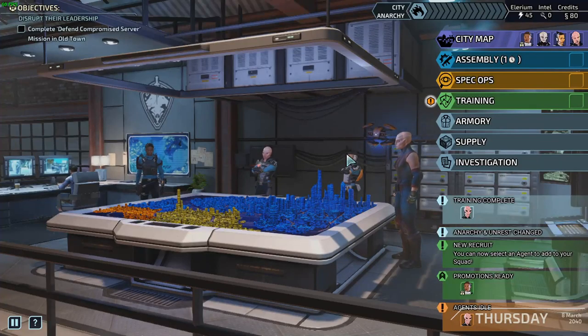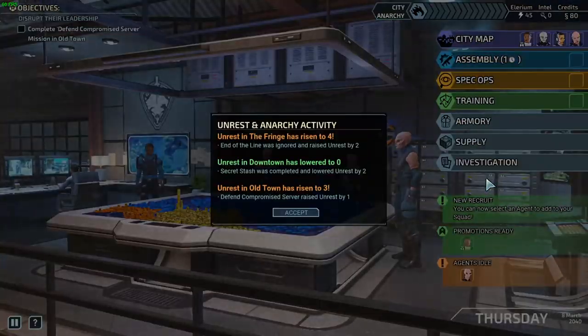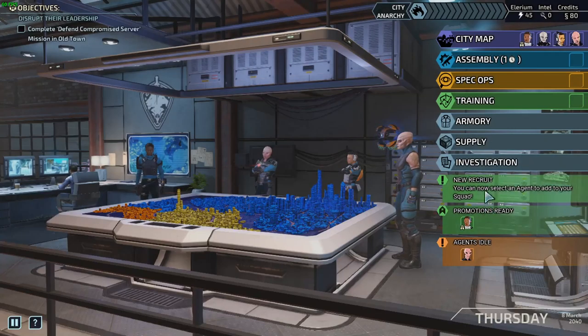All right, time to play some XCOM. Let's get back into it. So I got training complete for Verge, got rid of that scar, thank goodness. Anarchy and Unrest at number four, tier four — level four. I'm gonna have to check that out on the map. It looks pretty bad here.